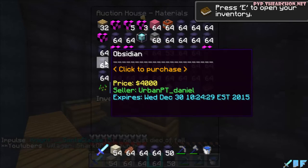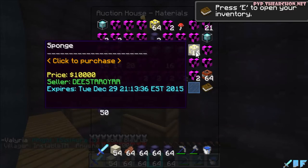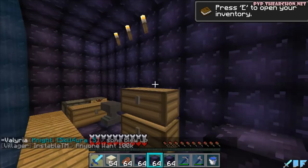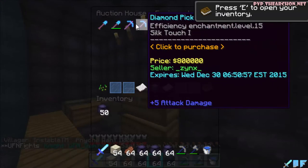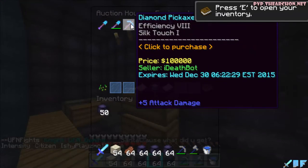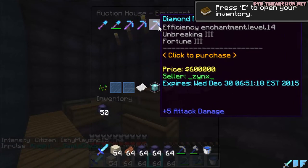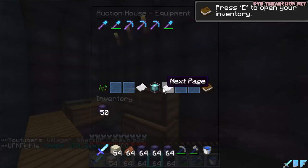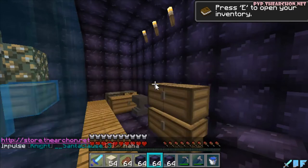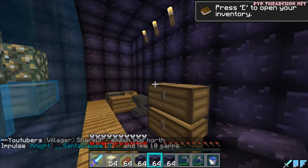4k — yeah I'm gonna buy it, definitely worth it. In the equipment section there is a silk touch for 10k — wait, 1000k? My god, silk touch is so valuable because it's an OP pickaxe. I saw a book with silk touch but it's 70k, that's definitely too much.